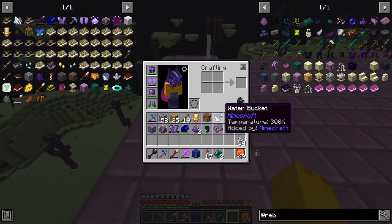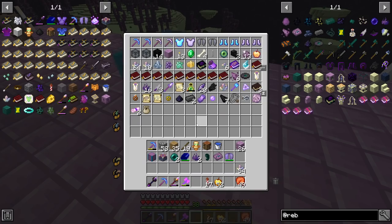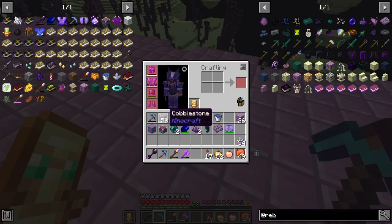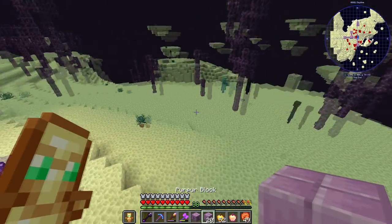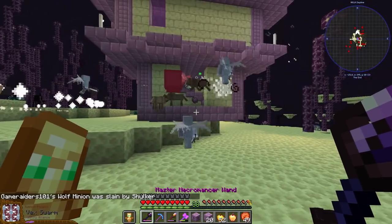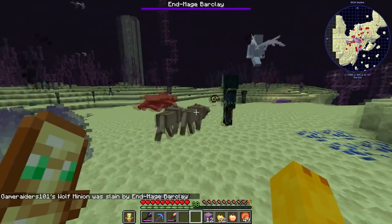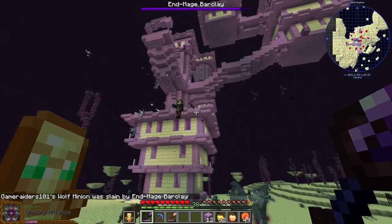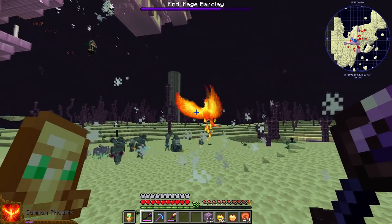I believe we just need to do it here in the End. Got my full armor on, gold apple, better gold apple, and a totem in hand - being extra safe. Let's craft the boss item, boom got it! Placing it on the floor, summoning in some vexes to help kill things. And Mage Barclay - let's beat his ass! He's flying, he's bringing in a phoenix. Let's bring in our projectile boys and keep them at bay. It looks like he's shooting wither skulls at us, that's pretty dangerous.